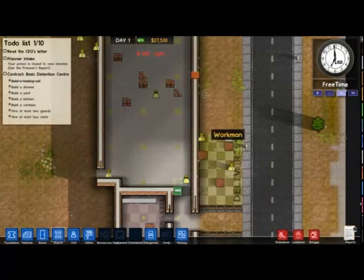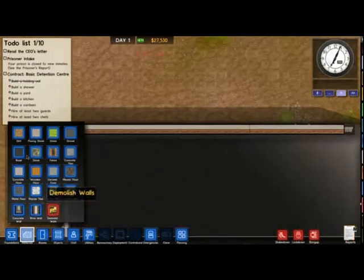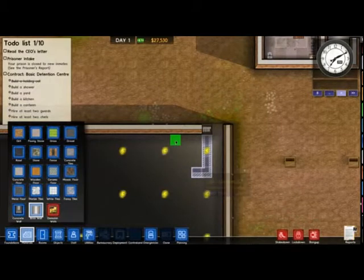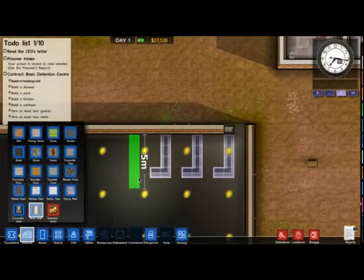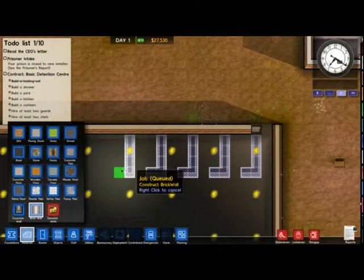And there you go — that's nicely built. So I've got the building set up. So instead of building more buildings right now, I'll just put the cells in. And you can see I'm kind of building buildings and then leaving them, then building stuff in other buildings. It's my process. It's more logical in my head than on paper — or on a computer screen.